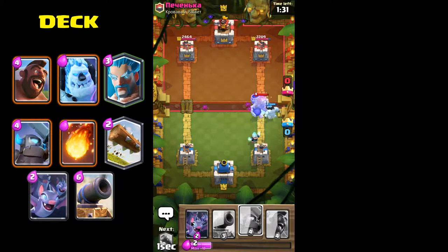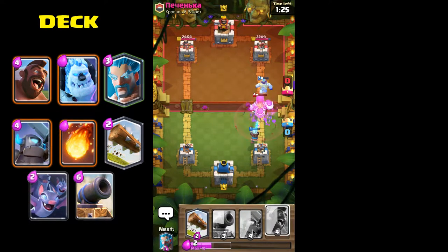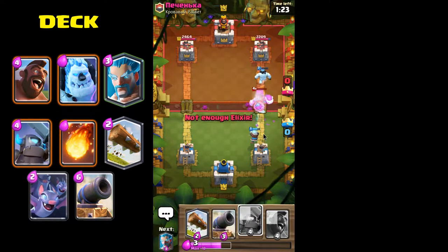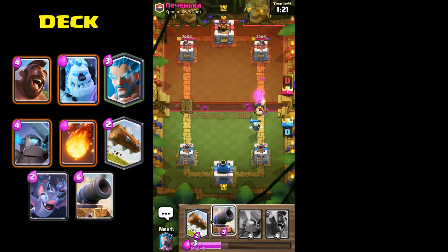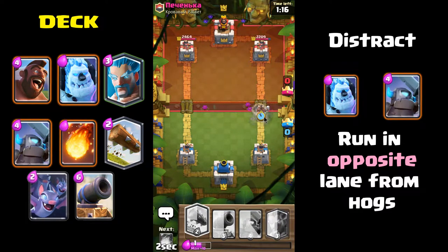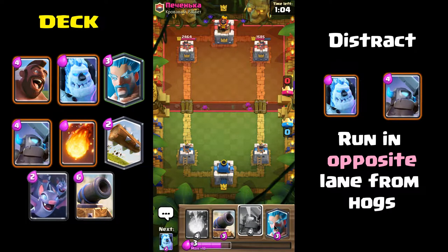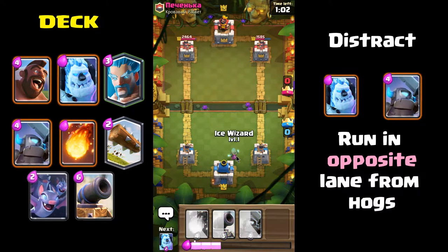You put the hog rider in and the log right behind it. What the log will do is clear out the big horde cards like the skeleton army or goblin horde — those cards that are so dangerous against the hog rider. Meanwhile, down the other lane you'll have distraction troops, and that whole rhythm of troops really forms your strategy.